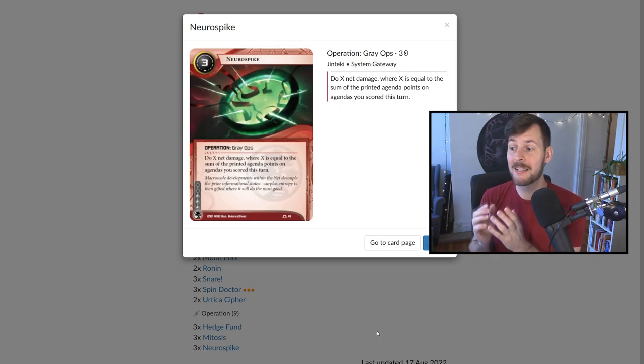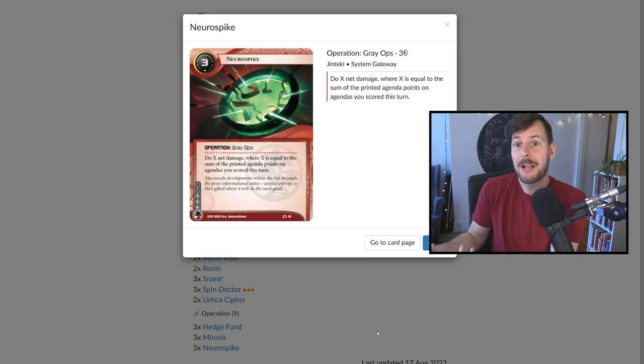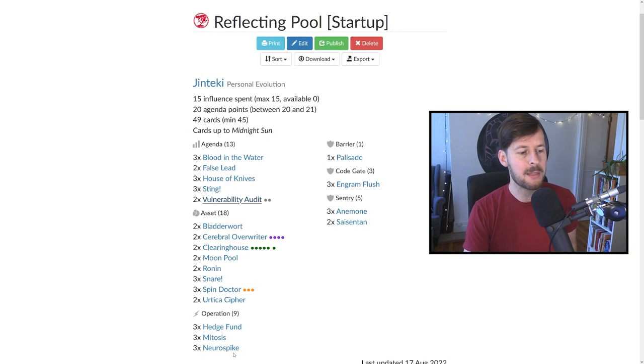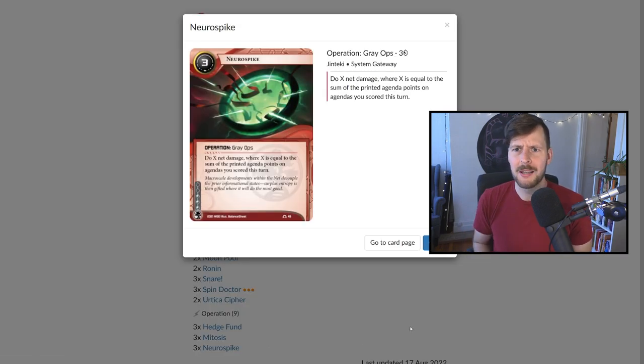This deck does not protect agendas with ice or upgrades. You're going to have to sweat it out putting agendas into remote servers and leaving them. It's scary when you have a three-point agenda you could score out, but you don't generally want to score to seven points — you want to flatline the runner. So if you install advance advance your Vulnerability Audit and the runner doesn't run it, you generally leave it. Later in the game you might score it quickly and then do double Neurospike — that's like seven damage, which is incredible.